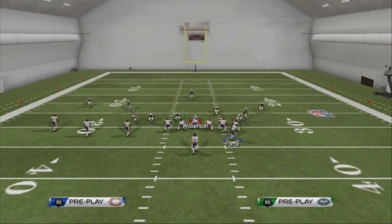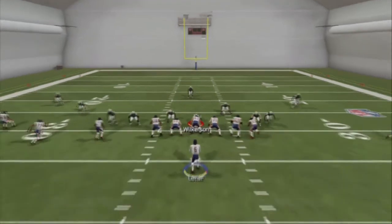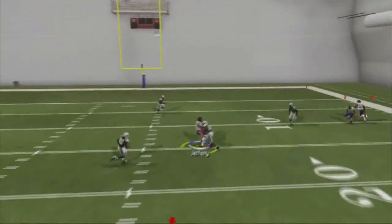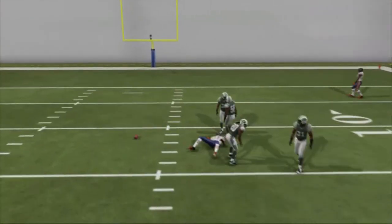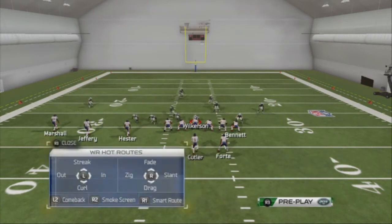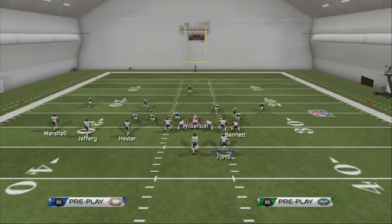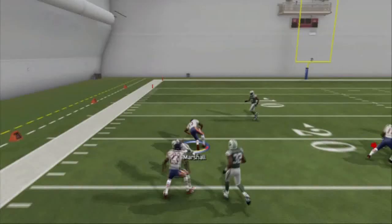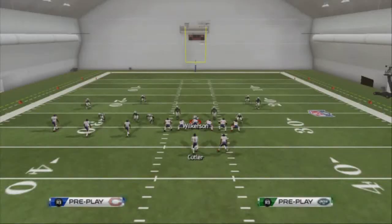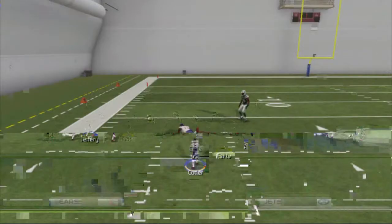We've got Jeffrey on Cover 3 and he's going to get bumped. So obviously we can hit our bubble screen if he gets bumped — that's always a nice little thing to have. A lot of people think that against Cover 3 the bubble screen is going to be covered on this play, but in reality since the post route gets bumped, just hit your smokescreen and get a quick four or five yards, try to juke a defender, and just keep the ball moving down the field.